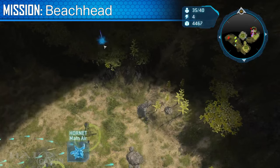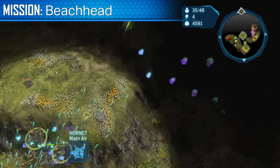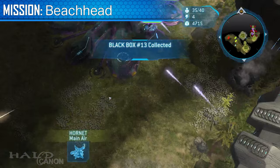The thirteenth box is located on a hill near the third Covenant base you encounter, not far from the second teleporter. Air units are best for claiming it, but any unit can make the climb.